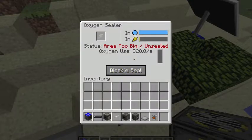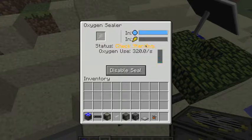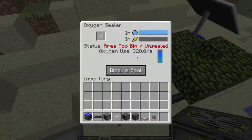And this is the oxygen sealer. Because the area is too big, if you have a giant space station then you need more of those. I think it's because then it's easy to seal, but of course it can't be sealed here. So when you're on a space station, this will work.